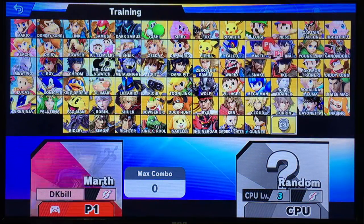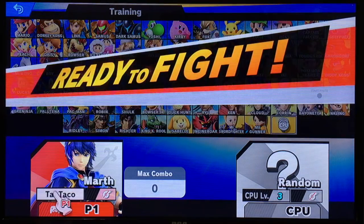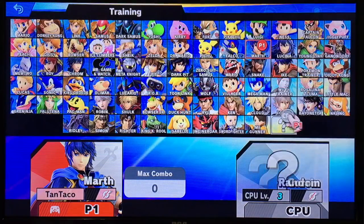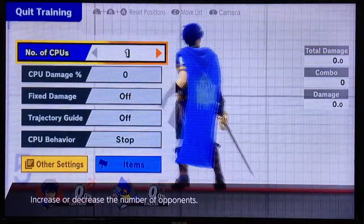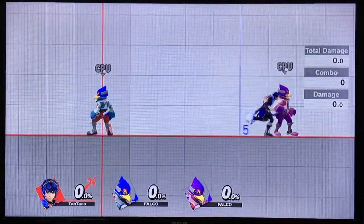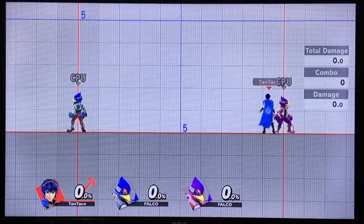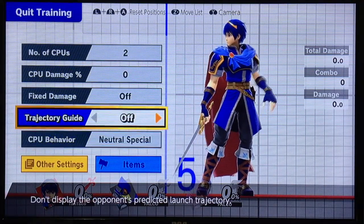First, you want to head into training mode. Select any slim character — don't pick a big character because you'll probably be shield poked, and don't pick a small character because their shields are smaller. Then for the CPU, you want to choose Falco. Jump into the training level and spawn two CPUs. Space them out on both sides of you and set the CPU behavior to neutral special. Now you're set to practice parrying.